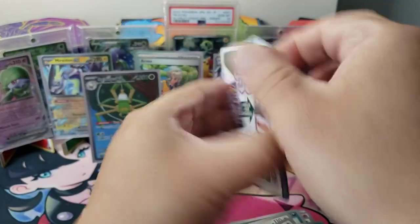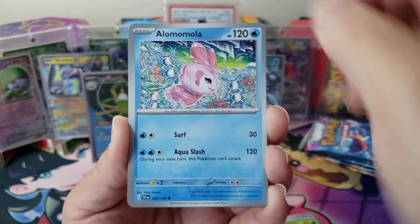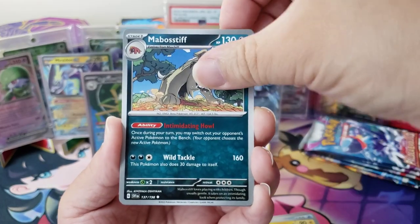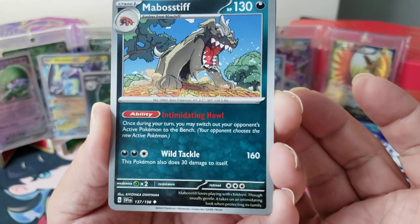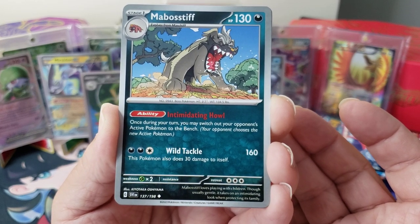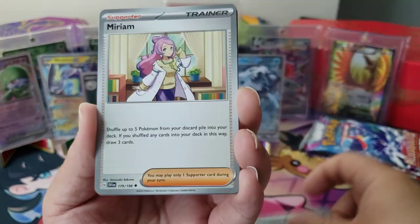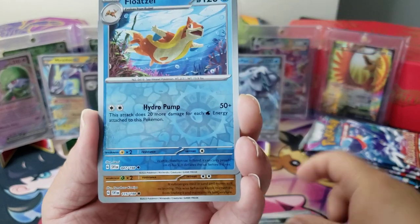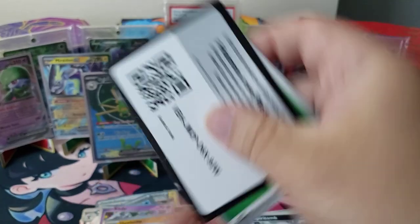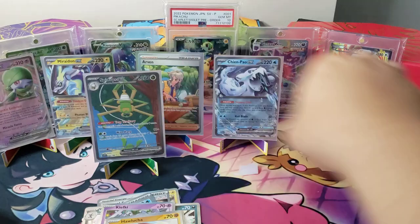Scarlet and Violet base, let's go! We've got so many hits out of these, that's awesome. Squawkabilly, Capsakid — that's the coolest name — Alomomola, Palmo, Mabosstiff. Oh, he looks kind of freaky though, doesn't he? Mabosstiff loves playing with children. Usually gentle, it takes on an intimidating look when protecting its family — just like a Tibetan mastiff. Miriam, Spiritomb, Flittle, Sandile, and Hawlucha. Not bad at all!